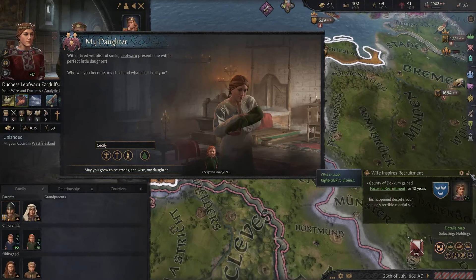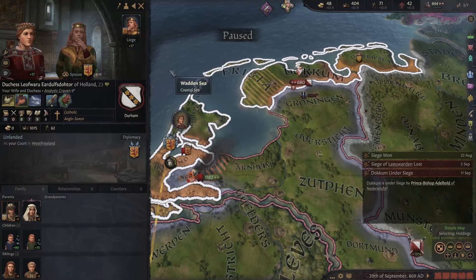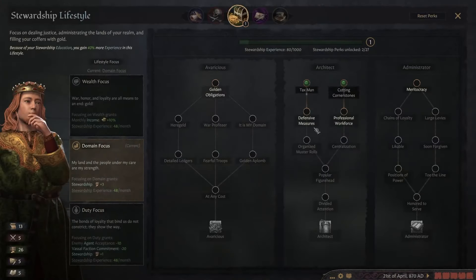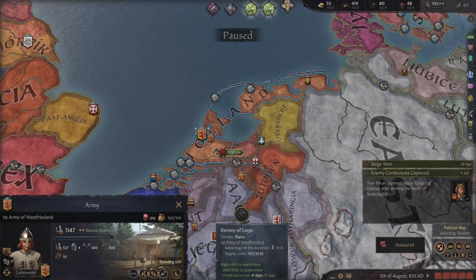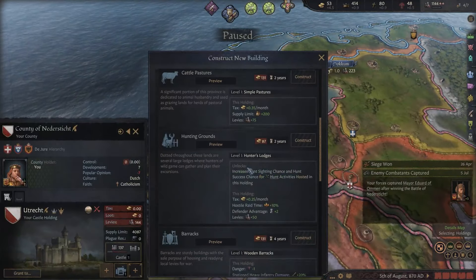We get a daughter — that's good. Especially with the plague mechanics they made even more severe. It's very likely to die in the middle ages; it was probably normal to die at 30. We're gaining stewardship points so quickly — it's insane. Building restriction time reduction: yes! We should almost win this war now. Let's go — we gained our first title: Niedersticht! I control the county now. Perfect, so we can actually build stuff here.